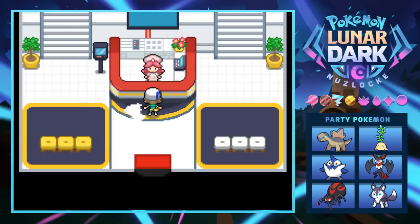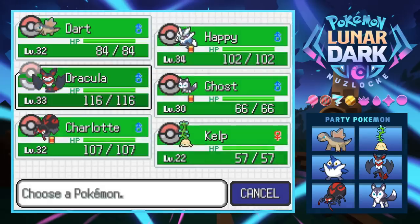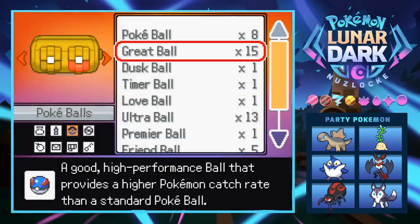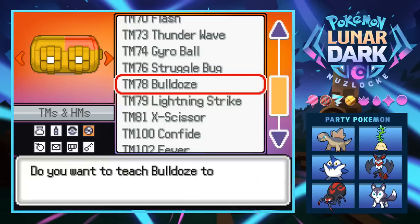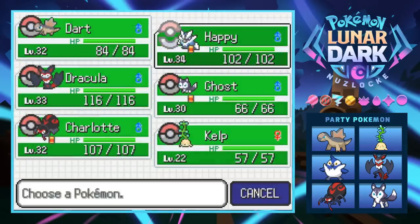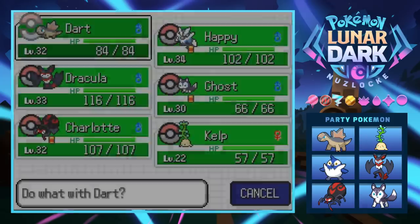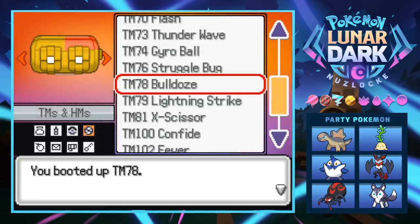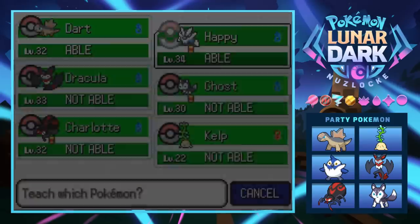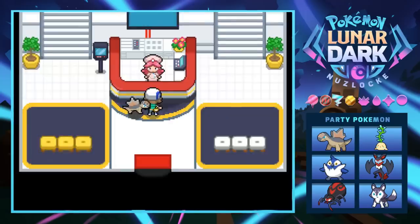We don't really have much for steel type coverage — I also killed my fire ground type. Happy is decent, and I'm checking whether Dart can learn a ground move. Dart would be a terrible one to teach Bulldoze to since he's primarily a special attacker — 31 physical attack versus 78 special attack. Happy on the other hand is a great physical attacker, so we're teaching Bulldoze to Happy. We'll drop Aerial Ace since we never really used it anyway.